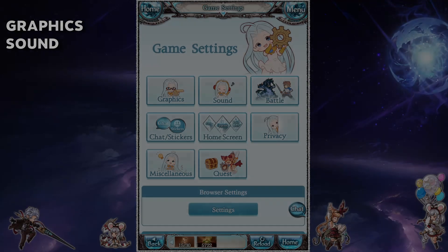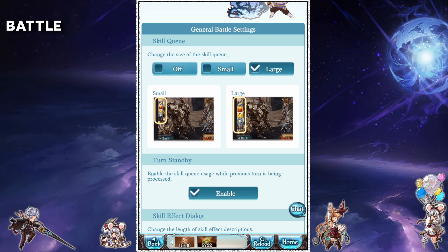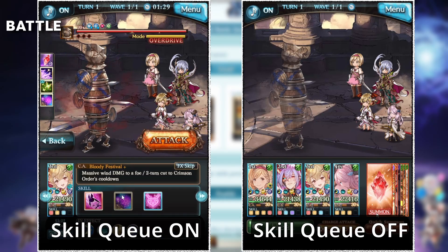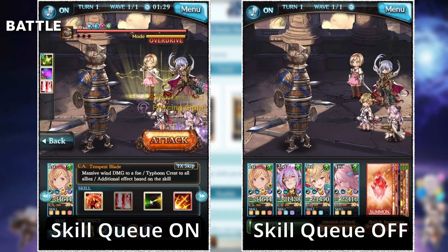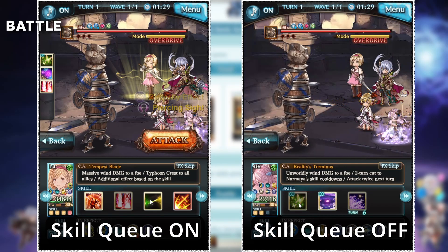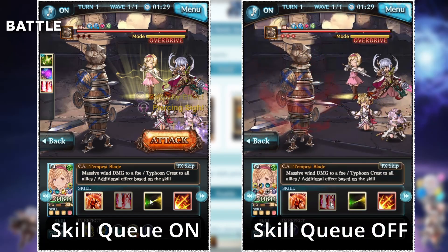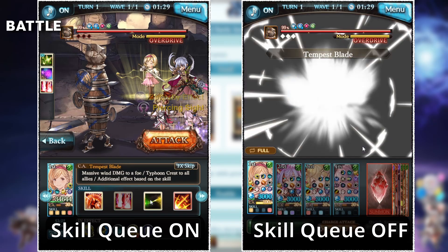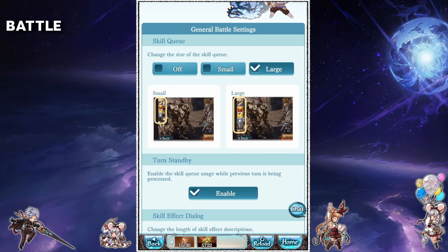Next we'll move on to battle settings. The skill cue setting — in general, leave this on either small or large. Basically this setting allows you to queue your skills and the game will perform them in the order you chose. If you turn the setting off, the game will not take any inputs until the animation of the current skill is complete. Now sometimes you might see videos of people turning off the skill cue, and this is mostly purely for full auto videos where they are trying to optimize their time. For whatever reason, having skill cue on during full auto slightly increases the delay between skill uses, which overall results in a slightly longer raid clear time. But we're really just talking about a few small seconds here. Leave the skill cue on for the most part and only turn it off if you're trying to optimize a full auto.